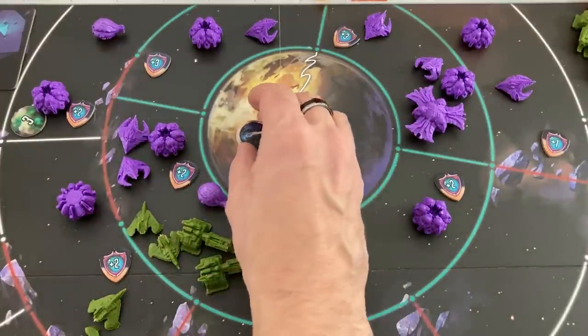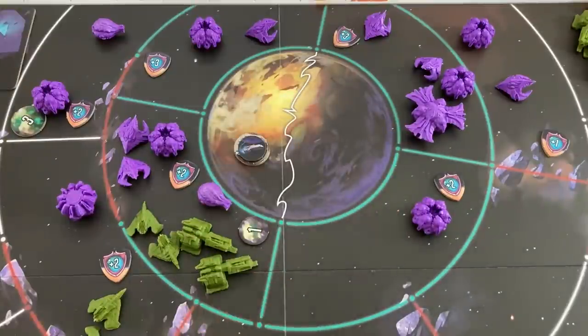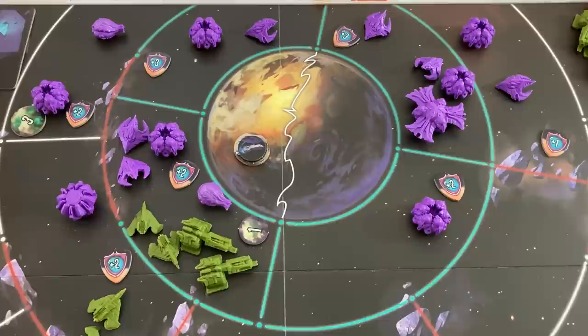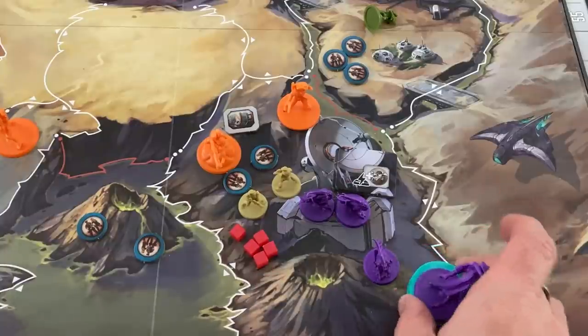I launch one scientist for free — they have to launch from the pylons or the city and go to the west side of the planet where nobody can attack them. They arrive with two promethium, and I can use a coordinate action next turn to move them out. Moving them out again outside of orbit, they immediately jump away — that's one of my six needed to win the game. If they share a space with my ships, I collect that two promethium.